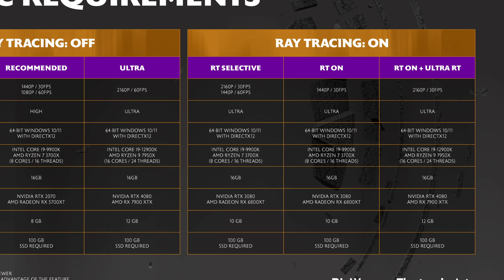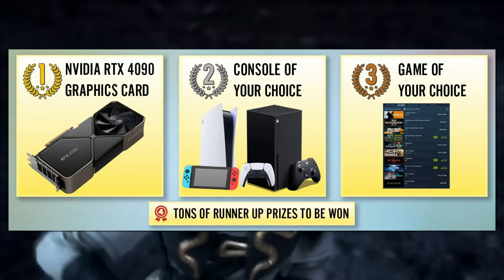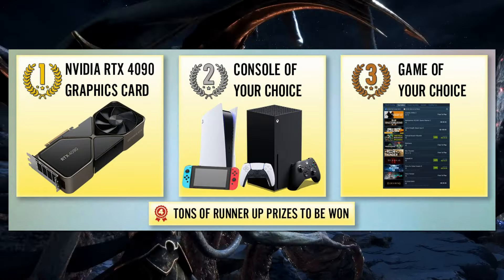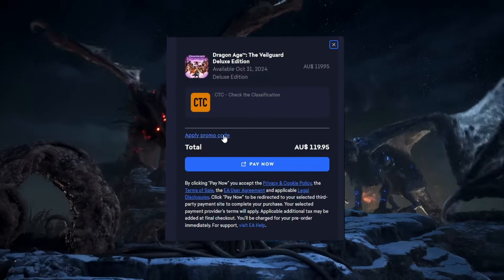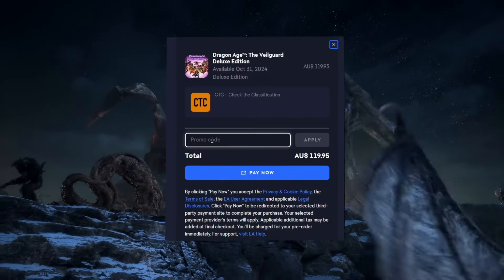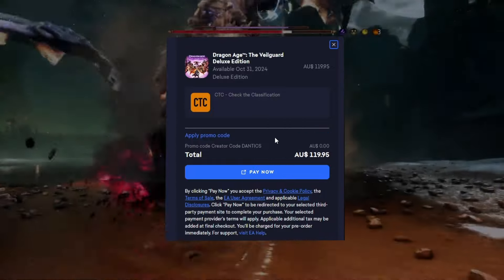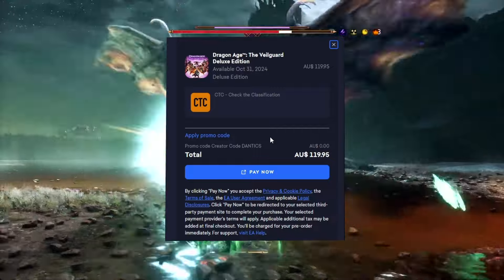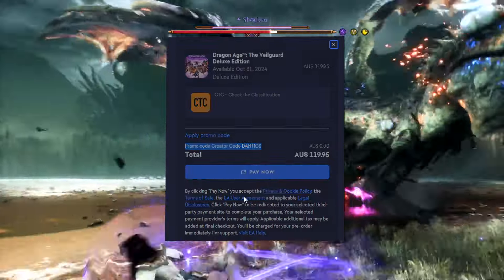If you want to push those frames higher, you're going to need a 4090, which you can win if you help me get close to 250,000 subscribers. Follow the link below to find out more and keep an eye out for the purple code in this video. Also, if you want to directly support me and pick up the game, throw the creator code 'Dantix' into the checkout before purchase or pre-order. It really does help the channel, plus it means EA have to pay me from their sale, which is a win-win for everyone.